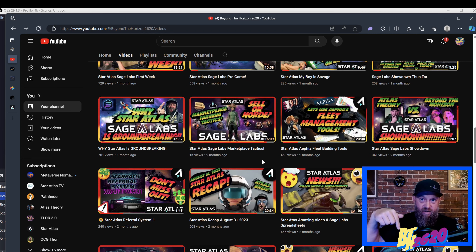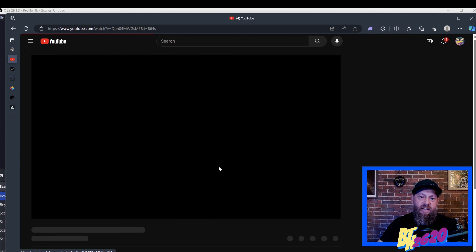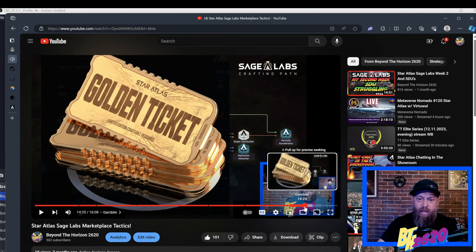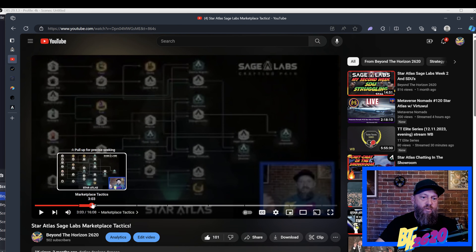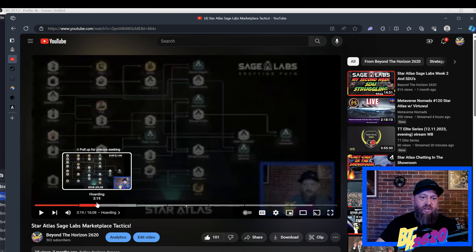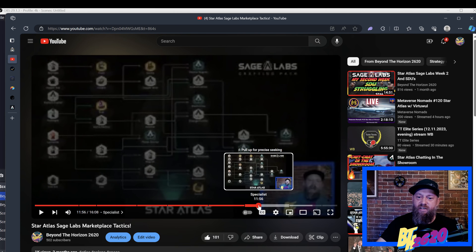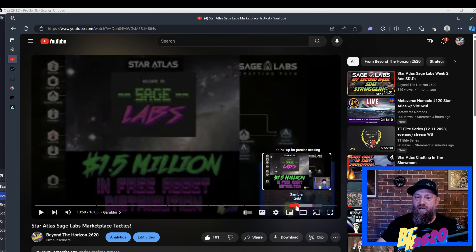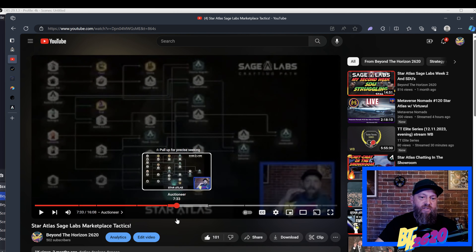One of the first videos I want to talk about is called 'Star Atlas Sage Labs Marketplace Tactics.' I put out this video before Sage Labs even came out, and I still believe these tactics hold up today. It covers about five or six different play styles you can choose from: one is called the Hoarder, one the Farmer, one the Auctioneer, one I named the Even Steven, one the Specialist, and the last one I called the Gambler. Even if you've already got a couple of fleets going, this might give you ideas to isolate your fleets into different styles.